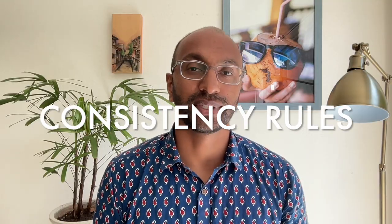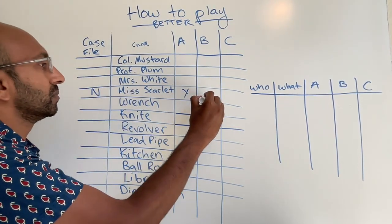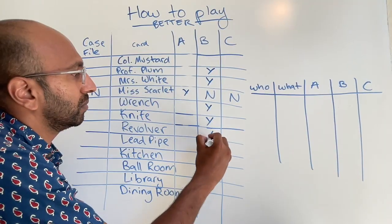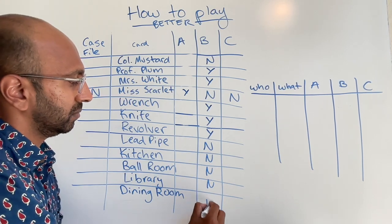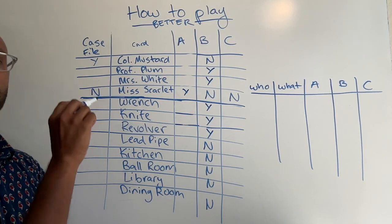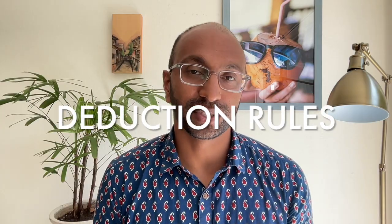We can work with this checklist using rules that fall into two categories. The first category I call consistency rules — these deal with just the checklist on the top, making sure that everything is logically consistent. For example, if we have a Y in one row, then we know everything else is an N, because a card can only exist in one place. Also, if we know how many cards a player has and we've accounted for that many Ys in that column, then we can mark all the rest as Ns. The second category is what I call deduction rules. These concern the suggestion log at the bottom, folding in new information as we can.